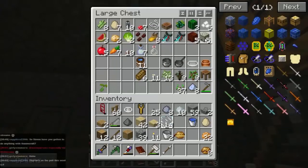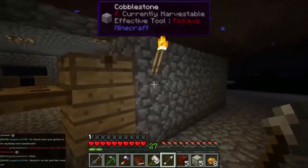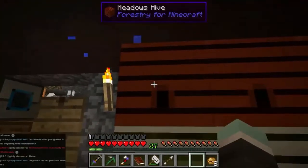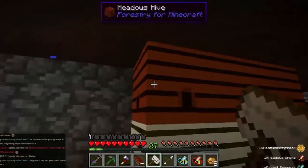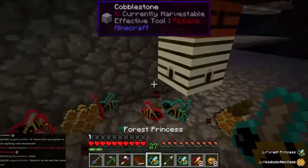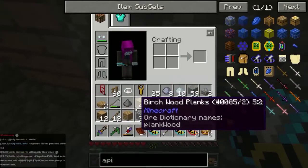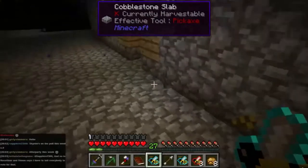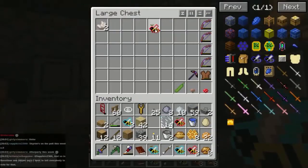Skyrun's on the pole this week - I'm not gonna say it's winning but I'm also not gonna say it's losing. Let's take these out here - give them a good bashing, one two three four five. This is a meadows hive by the way. That ran out - wonderful. But still, we've got loads of stuff out of it. Let's go and put this stuff away. Looks like I'm going to start needing a chest just for bees - which is where the apiarist's chest comes in.